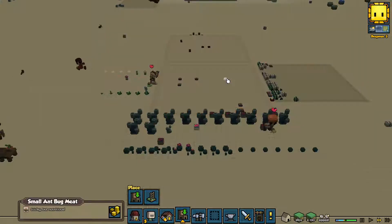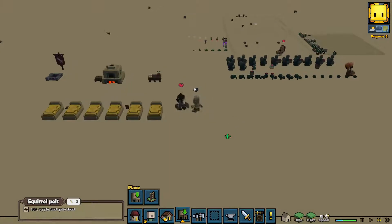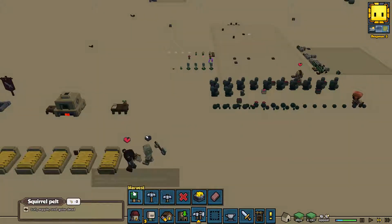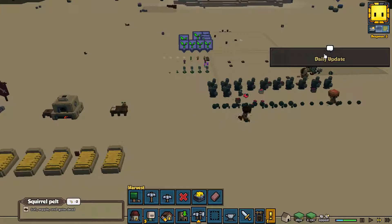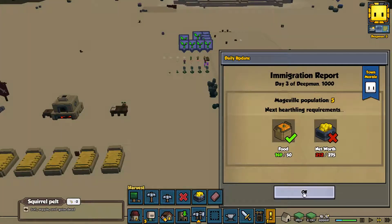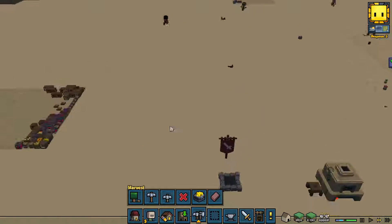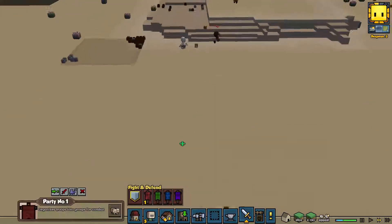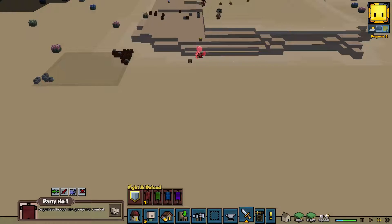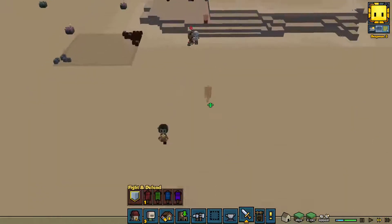We've got a lot of meat and stuff - small bug meat, leather pelts. We're being attacked - it never popped up anything. Let's get this stuff harvested. We get a daily update hopefully - cross your fingers, oh we're almost there. Selling stuff to that last merchant that came in. Oh what the - we got a dude! Come on, get this guy, get him! Crap, wrong button - get that guy!